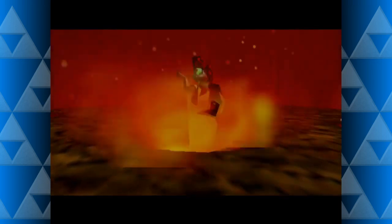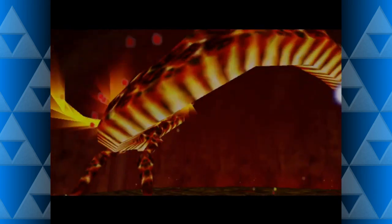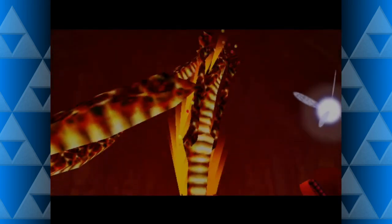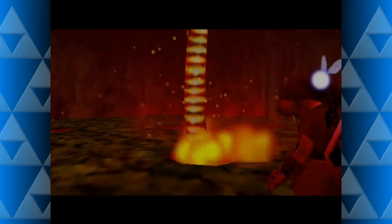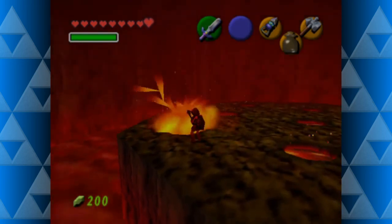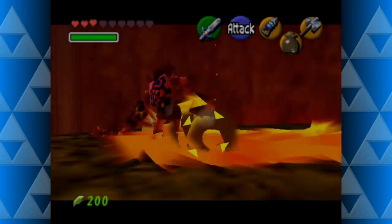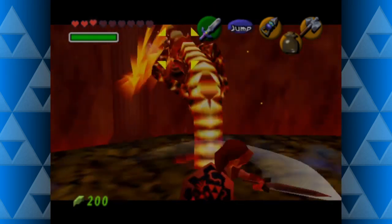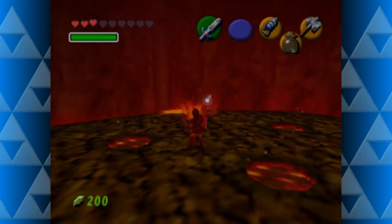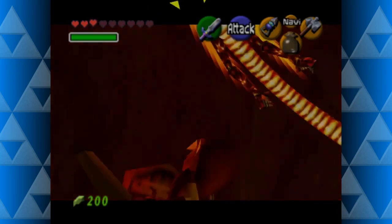Next in the list we have Volvagia, the subterranean lava dragon from Ocarina of Time. This massive worm ducks in and out of several holes around the room, frequently spitting flames down onto Link. To fight back, Link needs to use the Megaton Hammer on Volvagia's head, which only pops out of the ground occasionally. After hitting the head, Volvagia will begin to fly around, and after some attacks the process will repeat itself. If Link can deal enough damage between the falling rocks and the fire attacks, Volvagia will cease to threaten the Gorons once and for all.